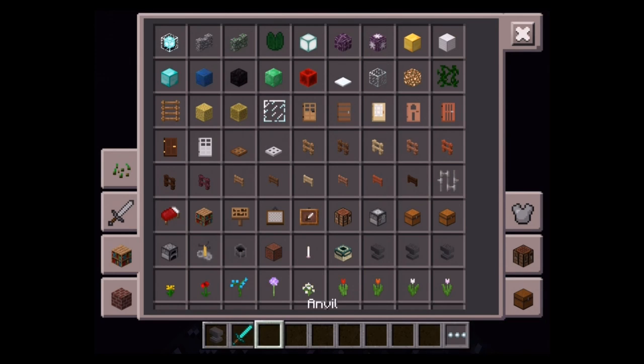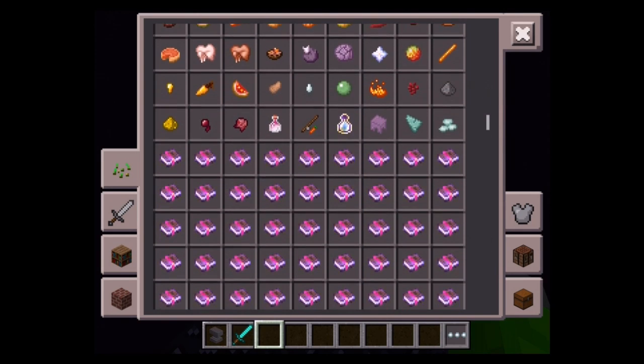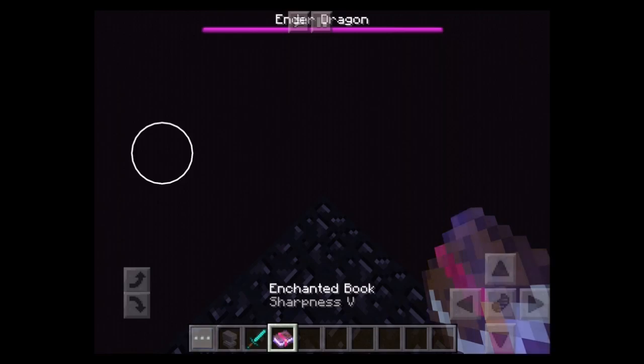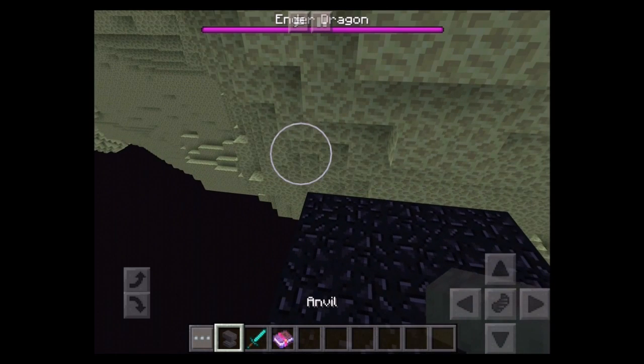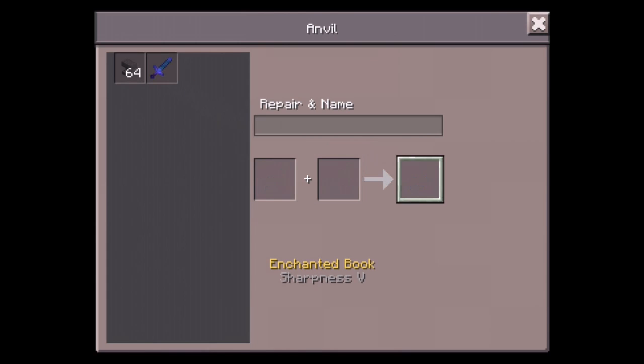I'm going to get out a diamond sword, an anvil, and an amazing enchant — how about Sharpness 5? That's good. Sharpness 5 diamond sword — let's quickly make this. There we go.